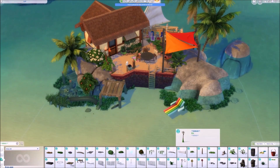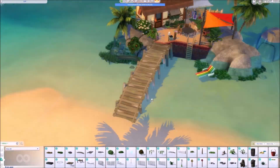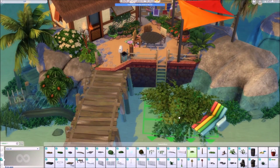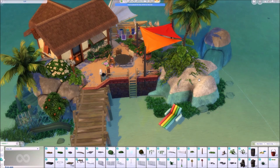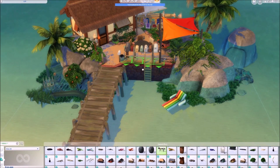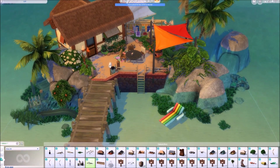Here you can see the dock I was talking about — I wanted to create some kind of pretend passage to the island, which isn't really functional because you still have to swim there. I also added a lot of plants and little details to the exterior before moving on to the interior, which was kind of a mess because the house is very small. To be honest, I like working on the exterior just a bit more — it's what I prefer doing.